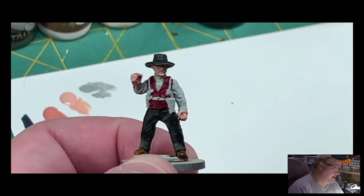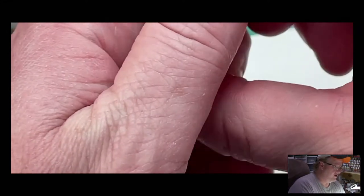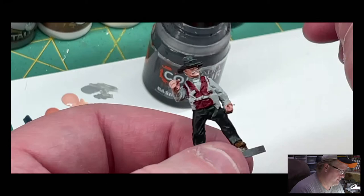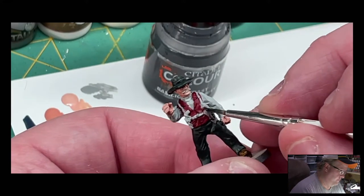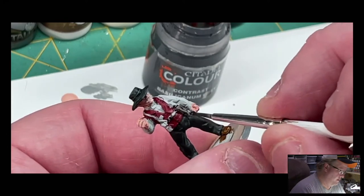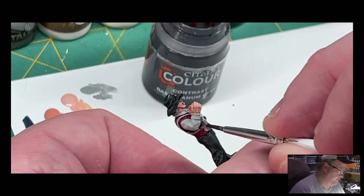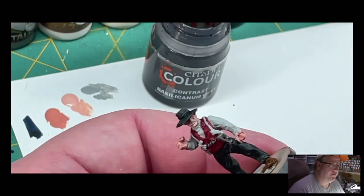With the red done, I decided I'm going to do the gun holster in Basilic Animal Gray. It is very close to black — a very dark gray — but it will offset from the black that is his hat and his pants. We're going to be very careful not to get this over the areas you've already done. This is also going to be the straps going over his shoulders and around his back. I'm going to finish that up and I'll be right back.